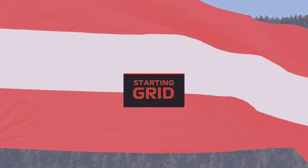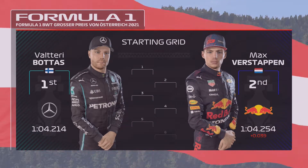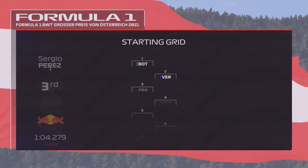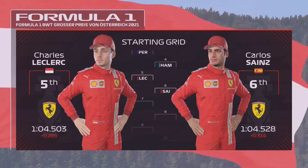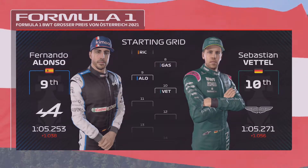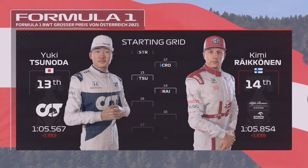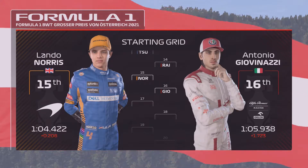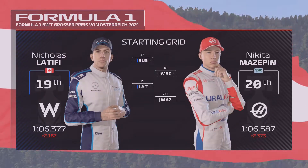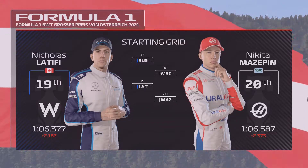It's time to see how our drivers stack up after yesterday's qualifying session. Valtteri Bottas lines up on pole position, edging out Max Verstappen who'll start from P2. Looking down the rest of the grid: Perez, Hamilton, Leclerc and Sainz; Ricciardo, Gasly, Fernando Alonso and Sebastian Vettel; Stroll, Norris — who's taken a grid penalty — Giovinazzi, George Russell and Mick Schumacher; Latifi and Nikita Mazepin. It's almost time for those five red lights to go out.